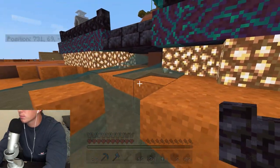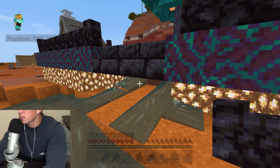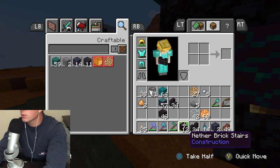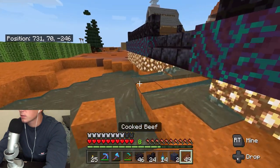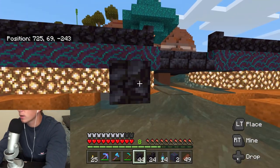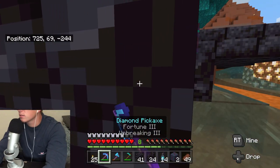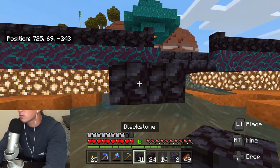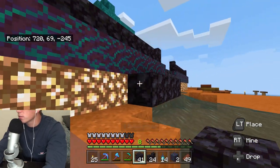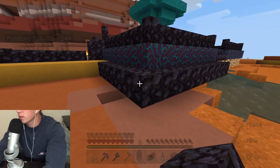Oh no, where's this water coming from? That's weird — okay, I guess it's coming through the glowstone right there. Do I have some blackstone on me? Yes I do. I need to make a little layer around the whole area. We're just gonna make this one layer thick and add the blackstone in around the edge.